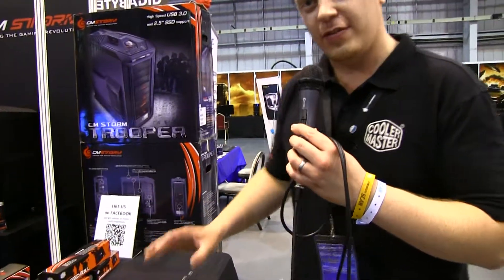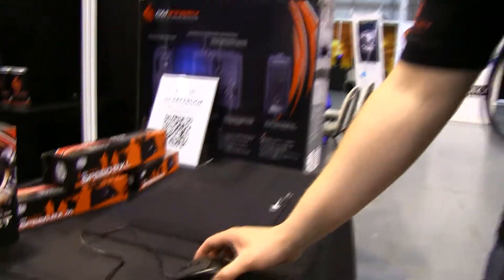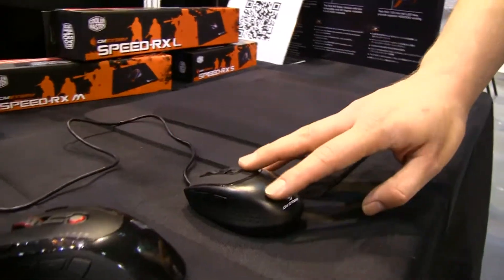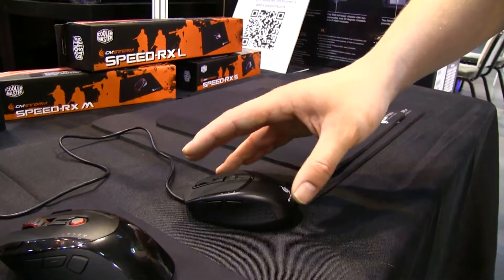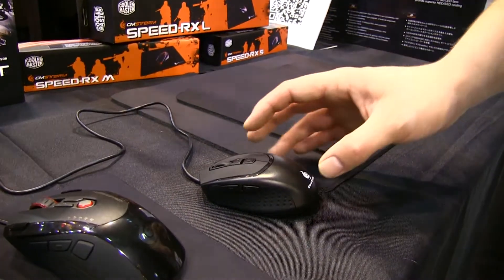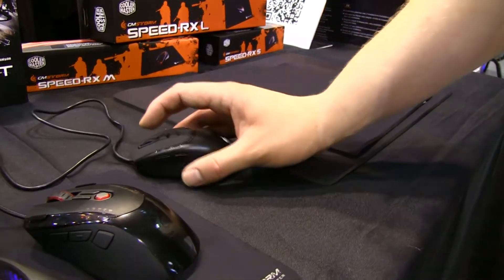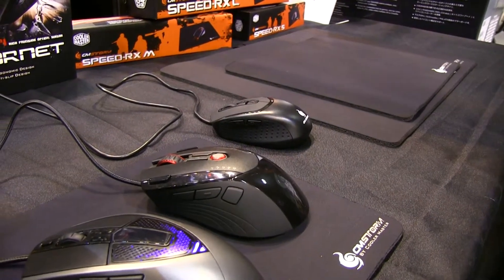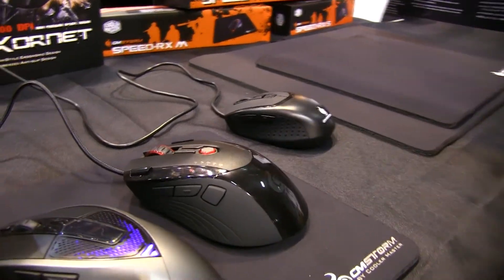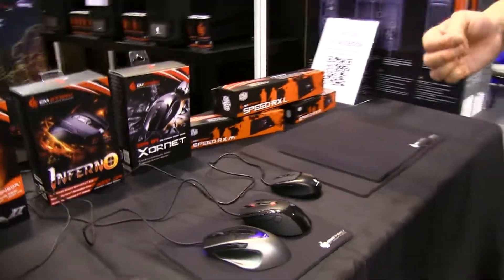We have a few mice — some you've seen before and a couple you may not have. We've got the Zornit, which is our entry-level mouse. Really nice piece of kit — they usually sell for less than £20 but it's still using Omron micro-switches with DPI switching, a really nice high-quality but affordable gaming mouse. Then we've got the Inferno. The Inferno has DPI switching, built-in memory, profiles that you can save down to it, and it goes up to 4,000 DPI.